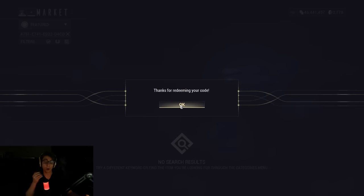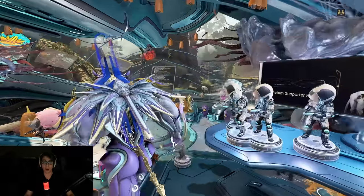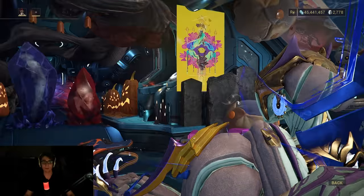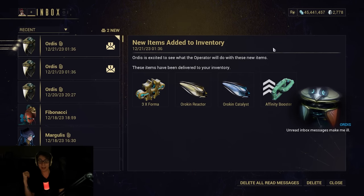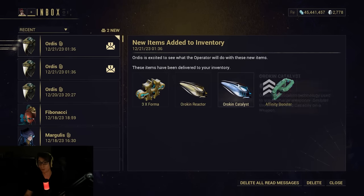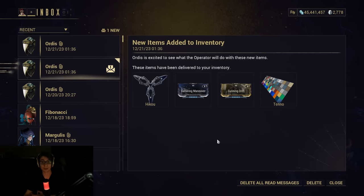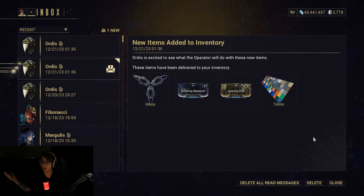It looks like redeeming both codes went through, so they're both valid for both new and existing players. Usually you have to go to your inbox to get the loot, and it looks like it actually got here instantly. So you can get your Forma, Orokin Reactor, Orokin Catalyst, Affinity Booster, as well as the Heiko, Battering Maneuver, Cunning Drift, and Tenno Color Palette. Yeah, it works.